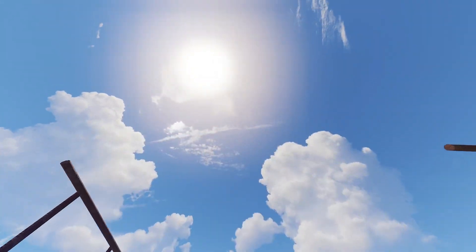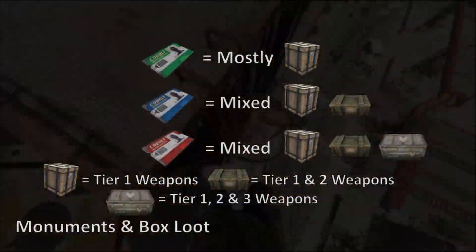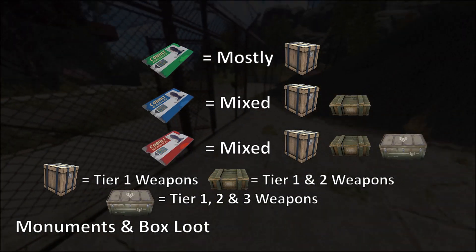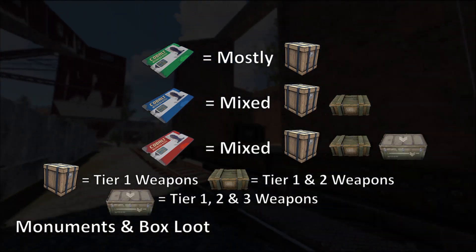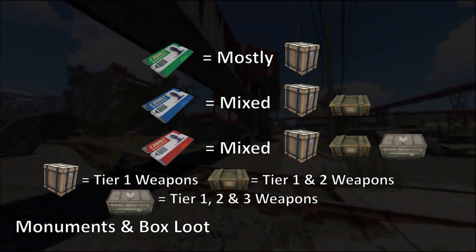Head to any of the various monuments around the map to find both normal crates and green crates. Heading to blue puzzle room monuments like train yard, airfield, water treatment and power plant will all give you a high density of green crates, which hold an improved set of tier 2 weapons. SARs, Tommies, custom pistols and shotguns can all be found in these crates.